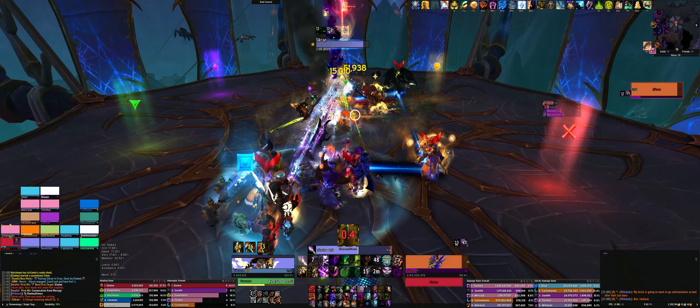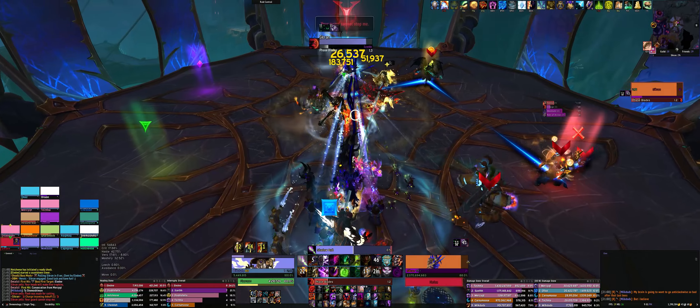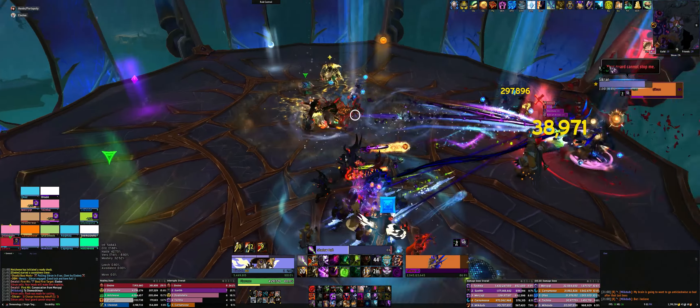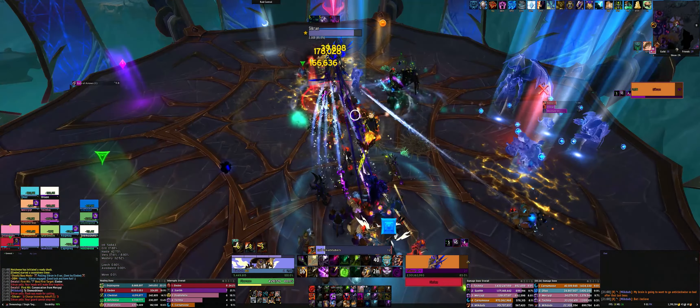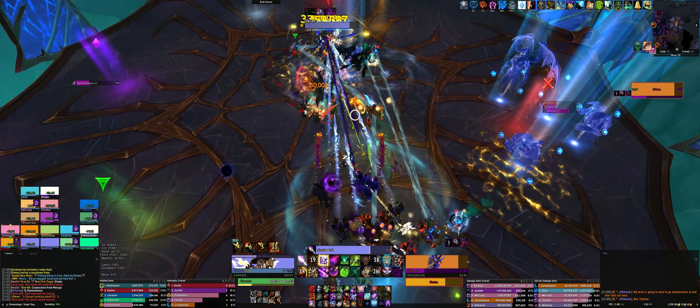So, face blade — you move him to red. DPS, do not be in the path of red.